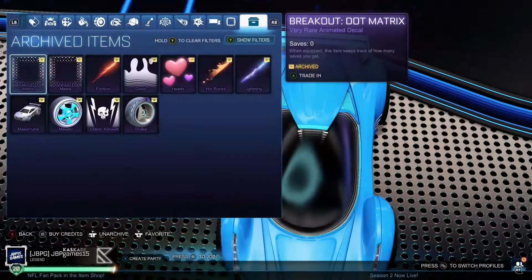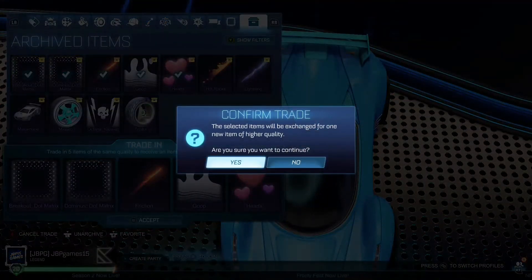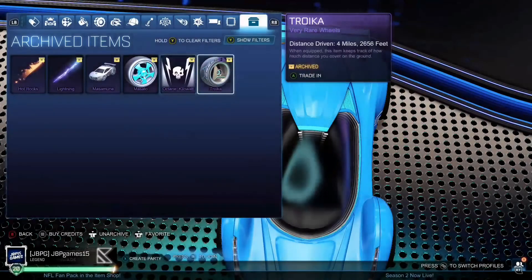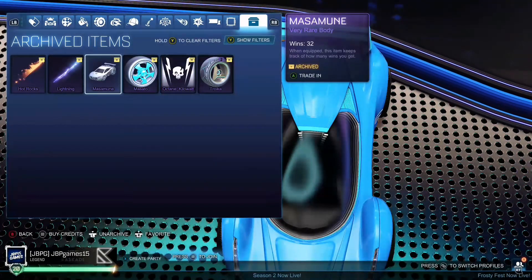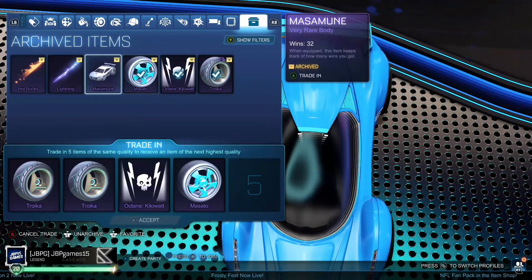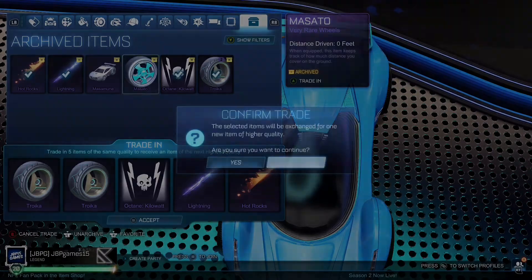Obviously the game doesn't want me to be rich. Those are terrible. However I've still got two more chances. If I get any Octane, you don't understand how happy I'd be. Three, two, one, go. This game hates me. I don't care too much what I get because I'll be upgrading it to a black market anyway - however if I got a Titanium White I ain't upgrading that. This is our last chance to get a Titanium White Octane - if I do, you all gotta like the video.